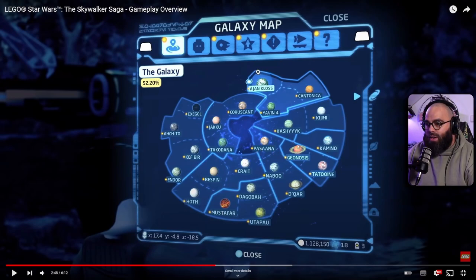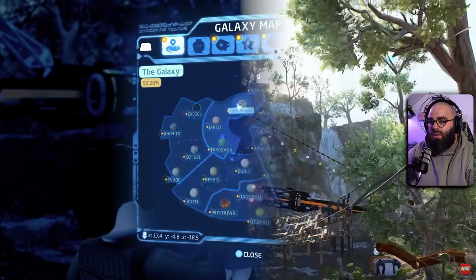Exegol, Endor, Hoth, Bespin, Kashyyyk, Yavin, Kamino, Geonosis, Naboo, Crait — a lot of planets to choose from. The galaxy map shows customization for your ship, upgrades, objectives, and collectibles — already 18 Kyber bricks shown.